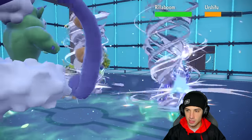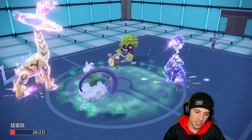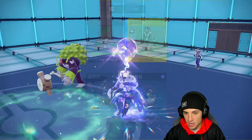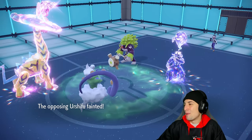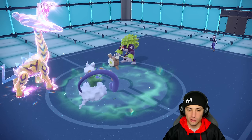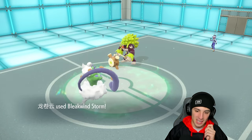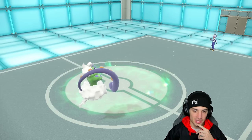Rillaboom dodged the Bleakwind Storm — they might be Choice Band. I get back a ton of HP. Their Tailwind is gone so I go into another Thunderclap into the Urshifu slot and drop another Bleakwind Storm. Thunderclap flies — big time KO! Raging Bolt match number two! Bleakwind Storm KO — no problem. Two and oh, only lost one Pokémon, just dominating on the ranked ladder.